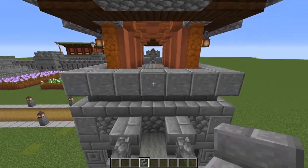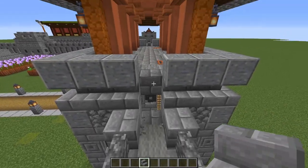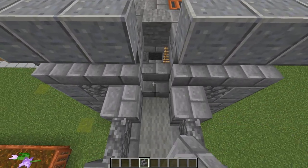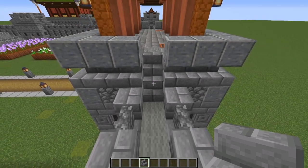So just come along here — we're going to break three blocks, one, two, three. And then we're going to break that stone bricks right there. And all you need to do is put two stone brick stairs, like so.